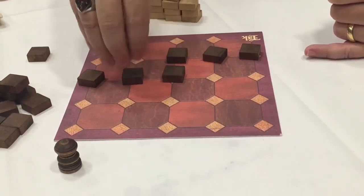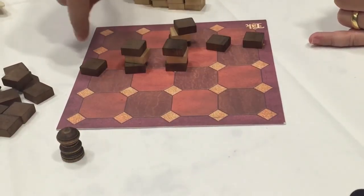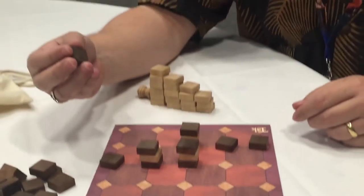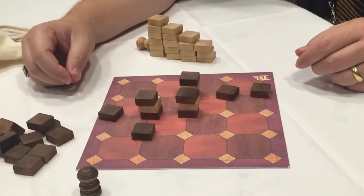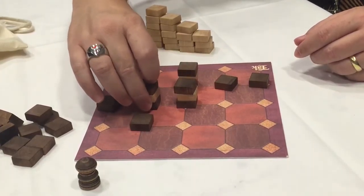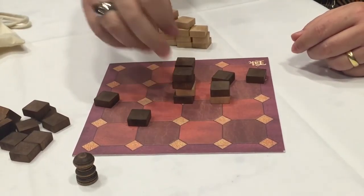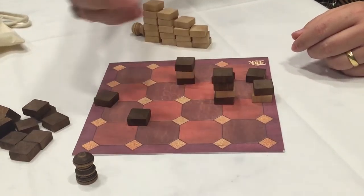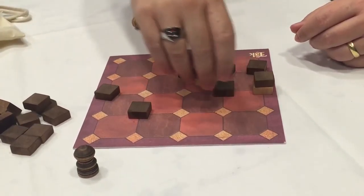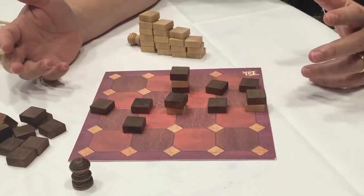There are going to be stacks of pieces on the board eventually. I want to have my stone on top of all those stacks — that's a win for black also. On your turn you can place a new piece in an empty space, or you can move a stack of pieces that you control. If you have the top piece you can move that stack, and moving means picking some up and then dropping them off one or more at a time as you move along in a straight line. The movement of the stack and the versatility in that movement is kind of what makes the game work.